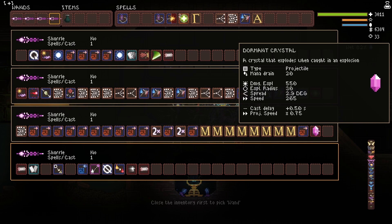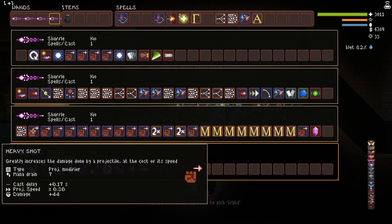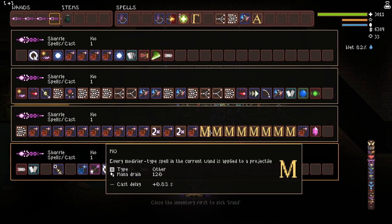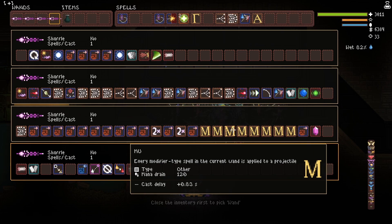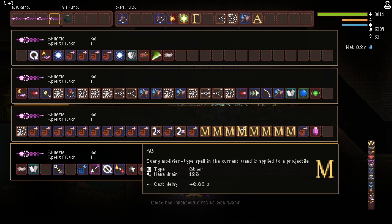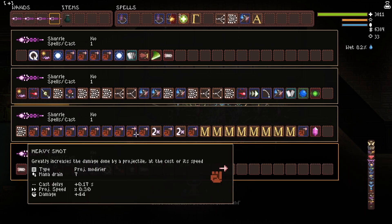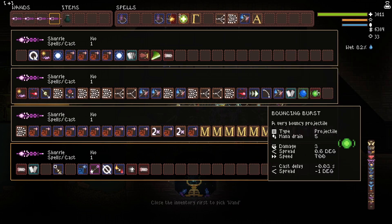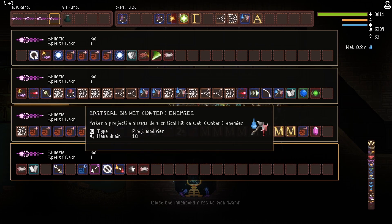The first wand needs dormant crystal with a bunch of damage modifiers. You can put a divide-by-10 at the start, and getting a bunch of the greek letter mu spells is very helpful as well, because they just multiply the amount of damage that is on this crystal.